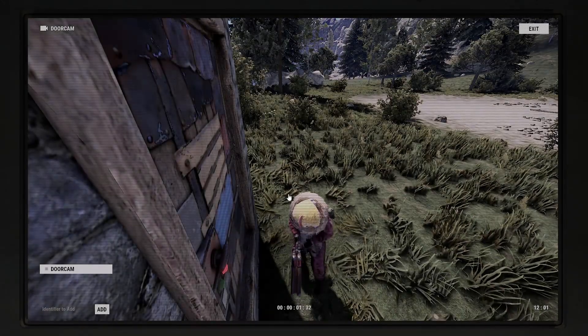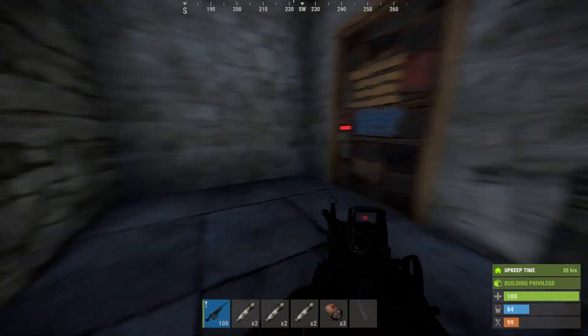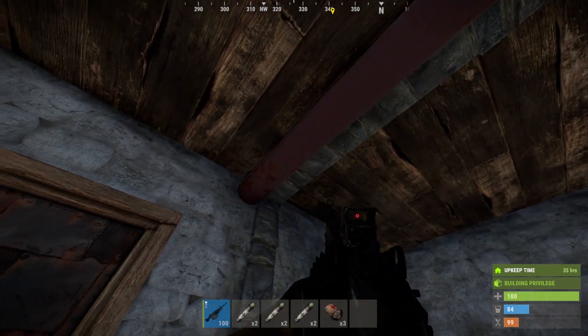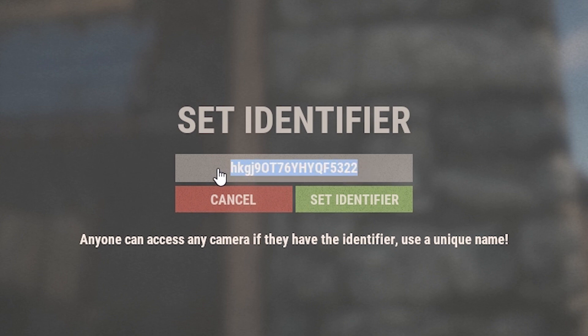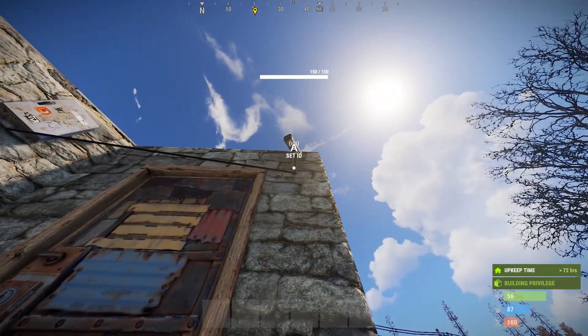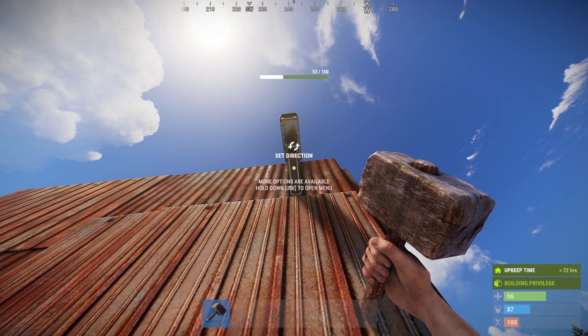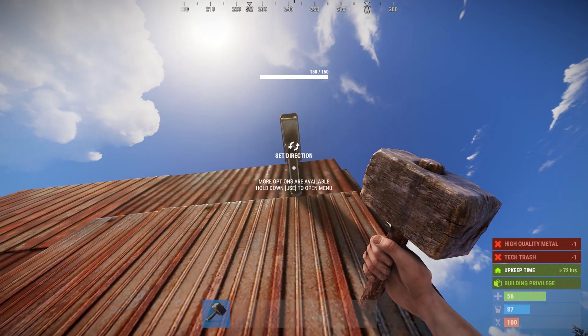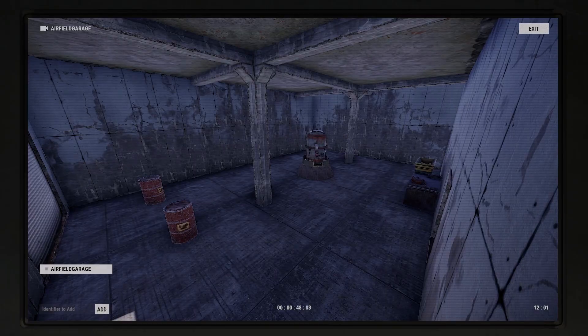The most important thing you have to do is set the identifier of the camera. Make sure the identifier can't easily be guessed by random people, as you probably don't want them looking at your cameras. If you want a truly unhackable camera, just mash your keyboard randomly or paste in a random YouTube video ID. To change the identifier, you need building privilege, then just walk up to the camera and press your use key. If your camera is damaged, it can be repaired for a maximum cost of 1 high quality metal and 1 tech trash.